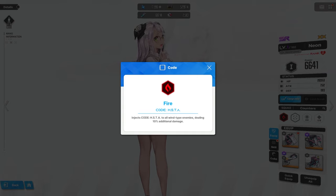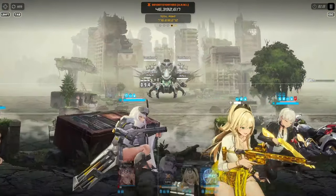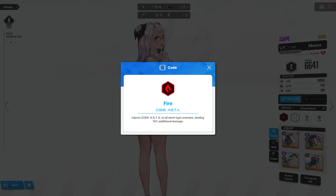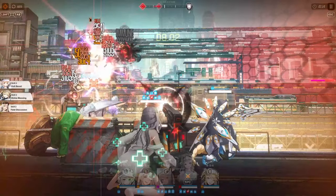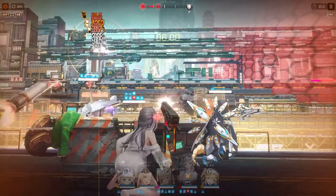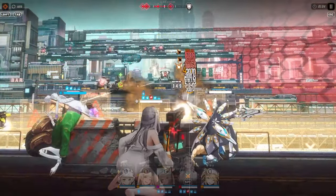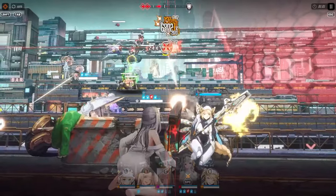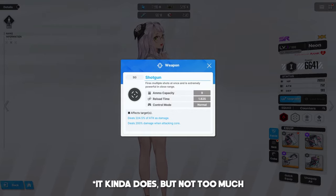You basically deal effective damage against enemies of a certain affinity, but by default the bonus is pretty minuscule at 10%. Some later bosses do have a shield that breaks much faster if you hit it with a certain element. But as a new player, you don't need to worry about affinities. The second icon is the weapon type the unit uses — Neon is a shotgun user. There's quite a selection of weapon types, and some perform better in certain situations. The game will say things like shotgun users are better at short range and snipers for long range, but this doesn't really become relevant until later in the game.